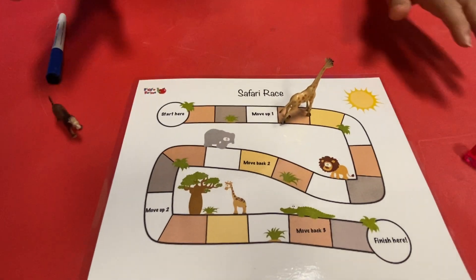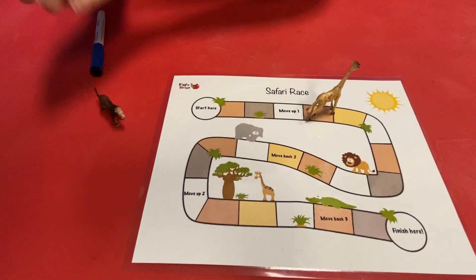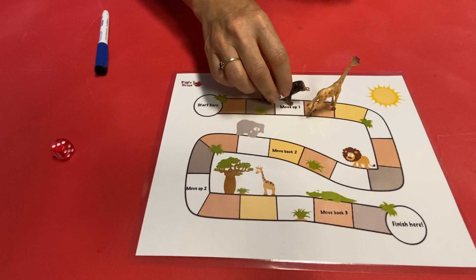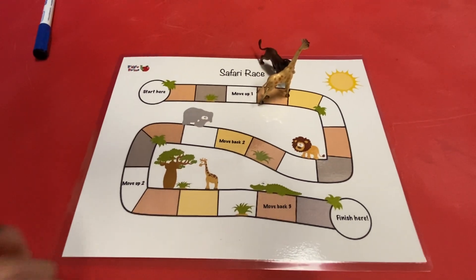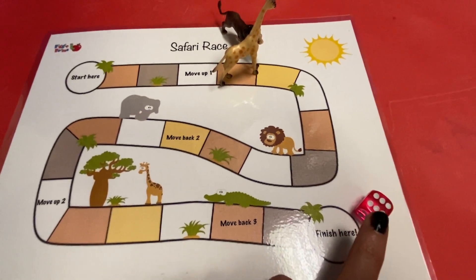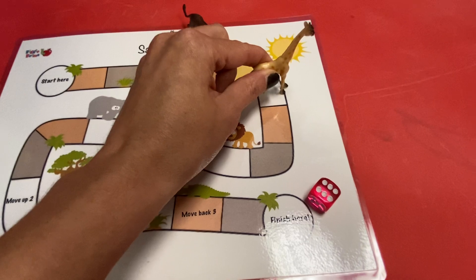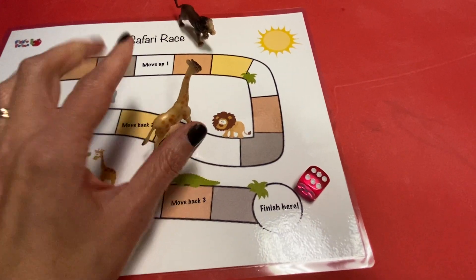I'm going to probably knock them over. Ms. Chrissy's turn — my lion is going to be chasing your giraffe. I got the same thing — one, two, three. Move over buddy, we got to share that space. Let's count those dots — one, two, three, four, five, six. One, two, three, four, five, six. Good job!